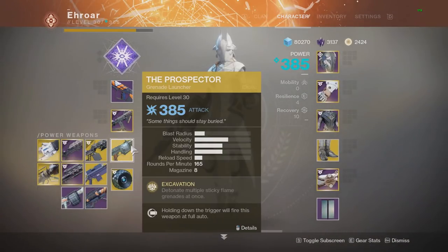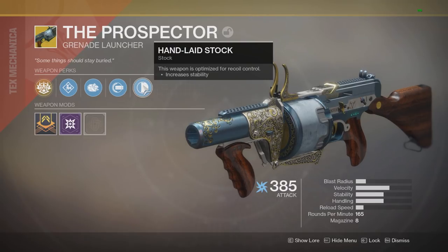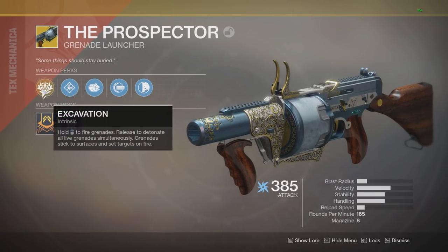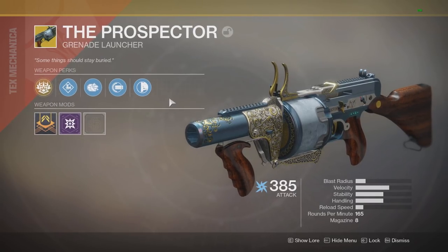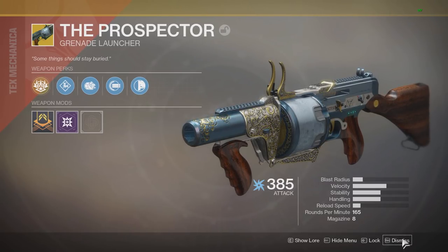In your power slot there are two really good options this week: the Prospector and the Colony, the two exotic grenade launchers. The Prospector has an 8-round mag with full auto, and the Colony has a 7-round mag but the grenades track if you don't direct-impact. In general the Colony might be better, but Prospector lets you do more damage on bosses with direct impacts.